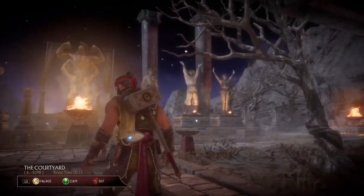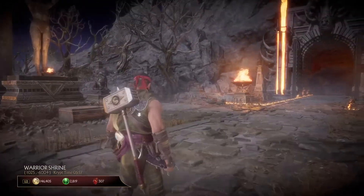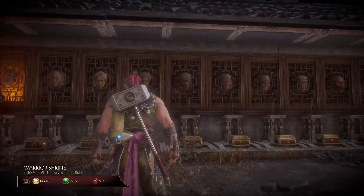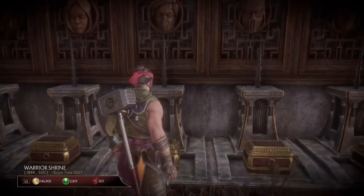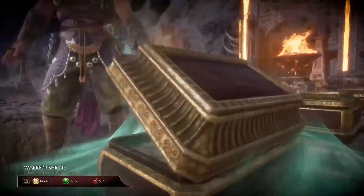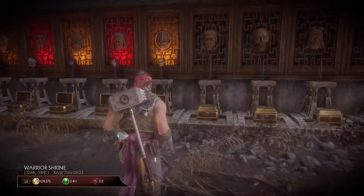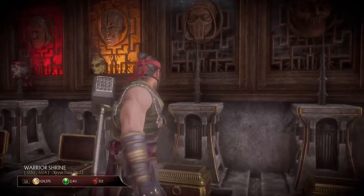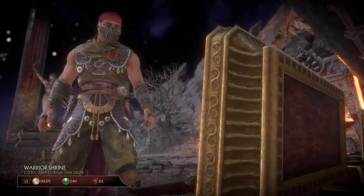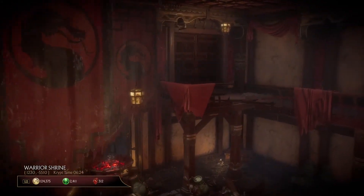You're going to open whichever head chest you want right away. The important thing is that you have to be careful not to get too close to any other chest, because your character will try to open it automatically since you're holding the button down. But when you get back here without doing anything else, you're going to open the next chest right away. I recommend doing this before it's patched out, which I guess will probably be very soon.